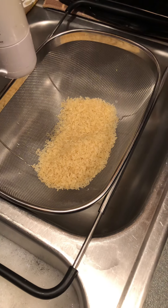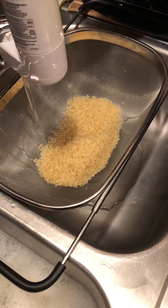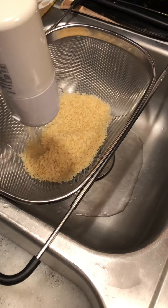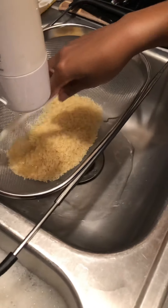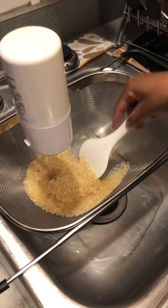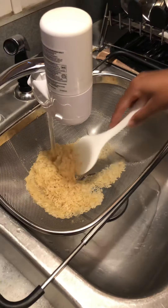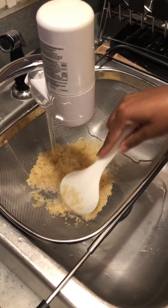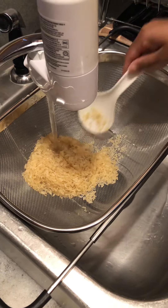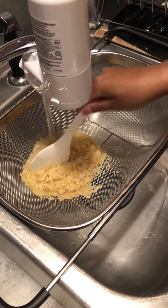I'm going to run some cold water over it and this is going to rinse some of the starch off of it. We're just going to move the rice around to remove some of the starch from it, and then we're going to go to the next step.